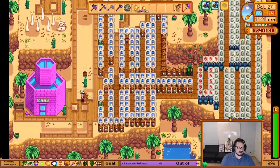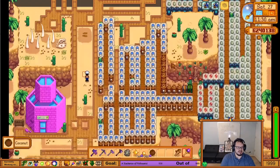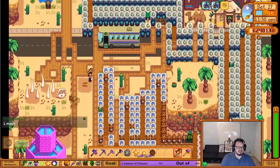I've got Sandy in there — that's where I buy my statues of endless fortune. I occasionally come over here to pick up coconuts so I can get iridium-quality coconuts and just coconuts in general.